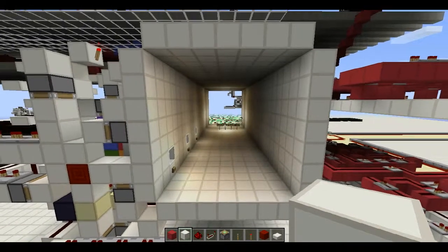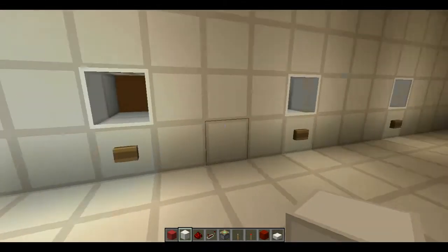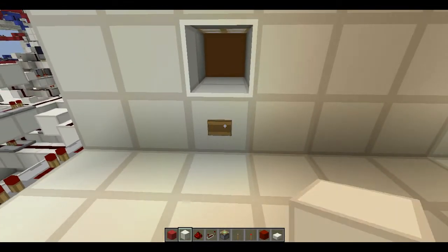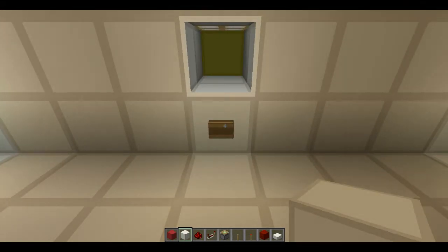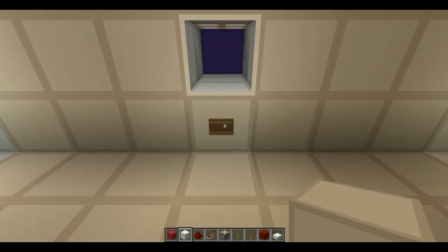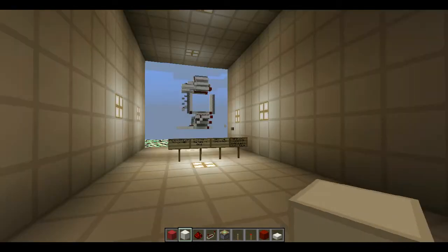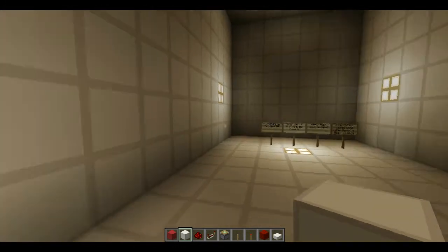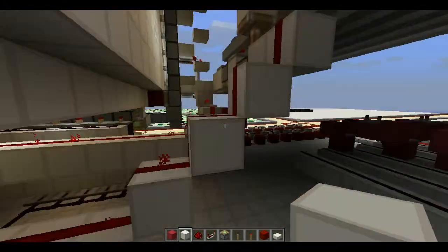Hey everyone, welcome back, Alex here. Today I'm going to be showcasing the 7x7 — just kidding, that's not really what I'm going to showcase. I'm actually going to showcase this lock over here. Green, red, orange — next one should be red — now we're going to be right here, orange.